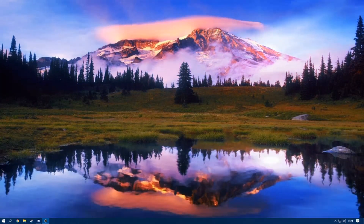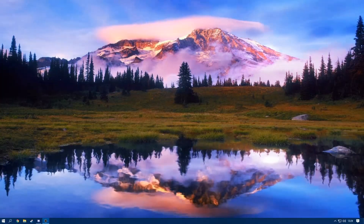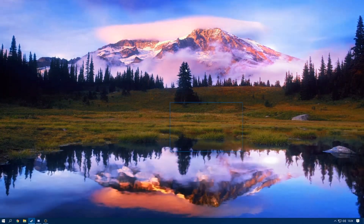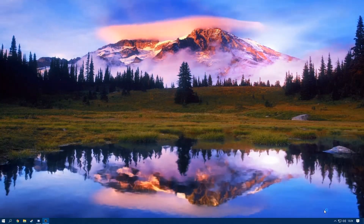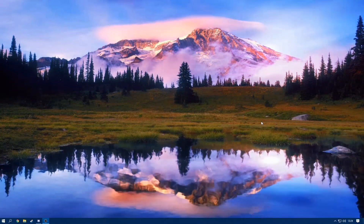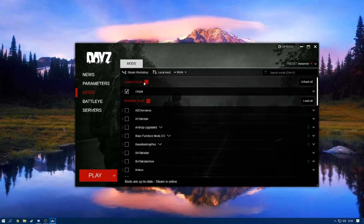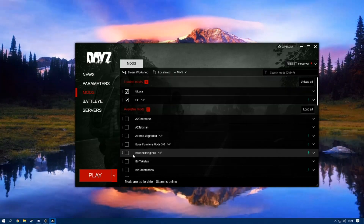Something really simple that you might not think of: make sure you've actually got that mod loaded. The way you would check that — if you are joining the server with the normal DayZ launcher, the one that comes with the game — you're trying to join a server and it's saying you're missing the CF bikey. As you can see in here, I don't have the loaded mod CF in here, so I need to make sure to load that.